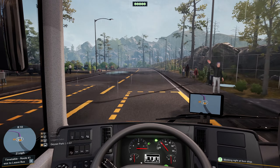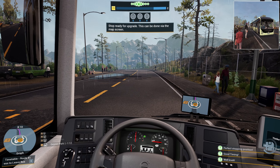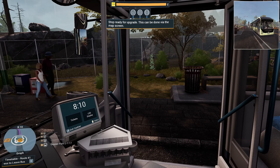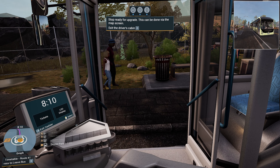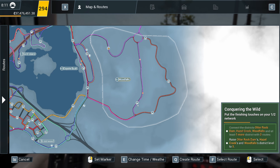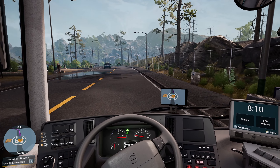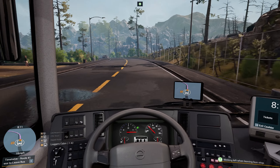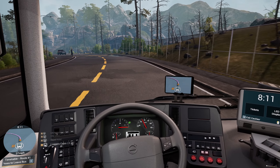Right, here we go - Geyser Park. We've got an upgrade, fancy that - level two. Excellent, look at that. Right - Driver's Cabin next. Where are we going next? Logger's Cabin - quite a long way around, but it needs to be done. We're going back down to this bit.